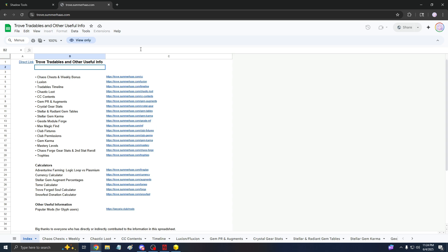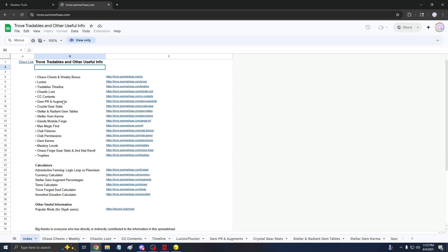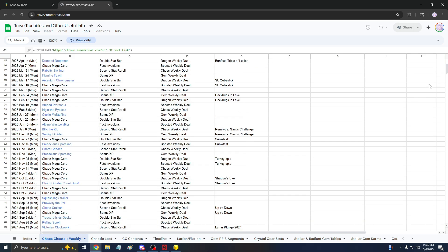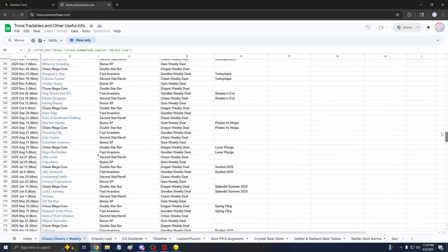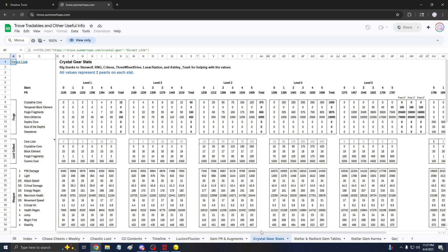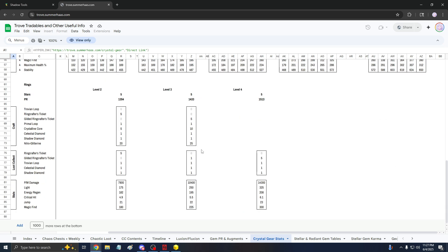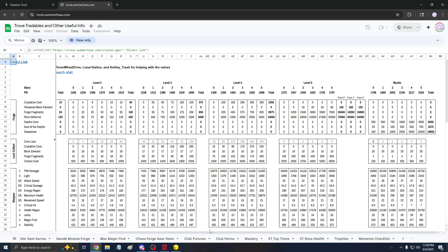Next up, we have a spreadsheet that Summer made — shoutouts to Summer. There is a link to pretty much everything in the game, and it still gets updated to this day. Going to the Chaos Chess Weekly tab, these are the Chaos Chess items going all the way back to 2015, with details on the weekly deal and any events. There's also power rank related stuff — crystal gear stats and mystic gear stats showing crystal levels and the resources needed to level up. And on the bottom there are rings. There's a ton of information in this spreadsheet, so feel free to check it out.